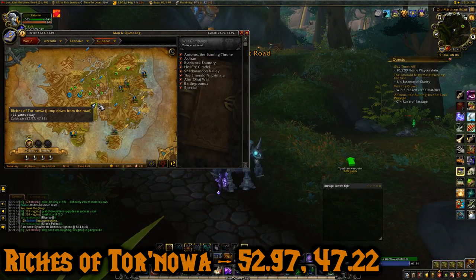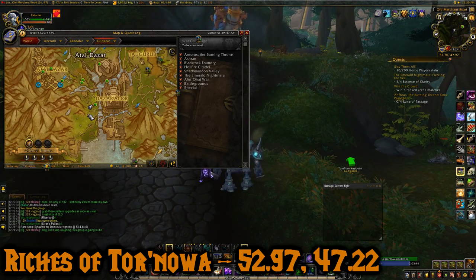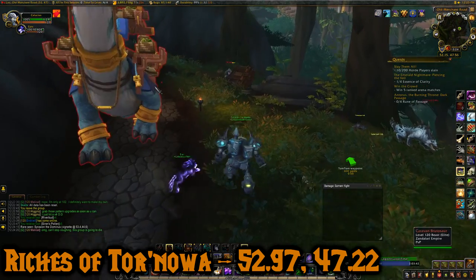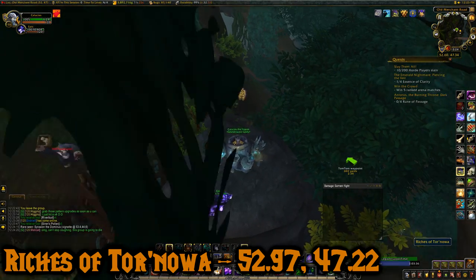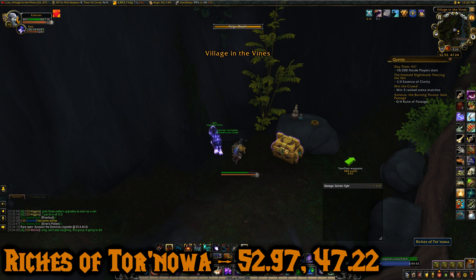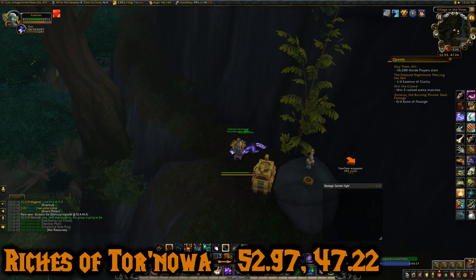The fourth chest is the Riches of Tor Noah and it is at 52.97, 47.22. We're on this road right here and we're going to jump off the road. There's a little stump here — just jump over it. And it's right there. It has more resources and more trash to sell.